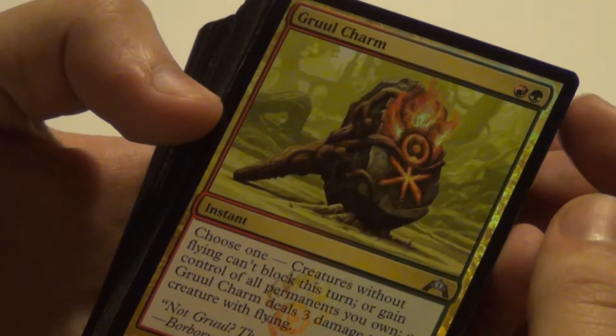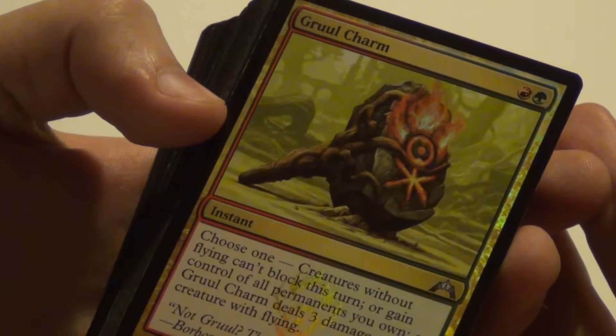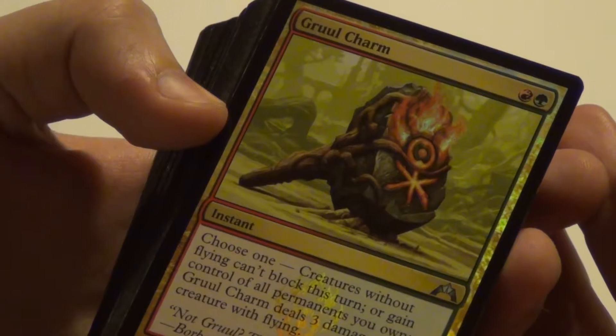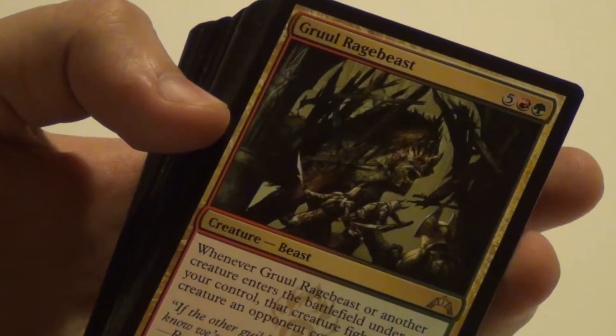Now we got a Gruul Charm. I really like all the charms — this one's pretty decent though. The Gruul one: creatures without flying can't block this turn, or gain control of all permanents you own, or Gruul Charm deals 3 damage to each creature with flying. A bit more situational than some of the others, but could be really good if you're in that situation.